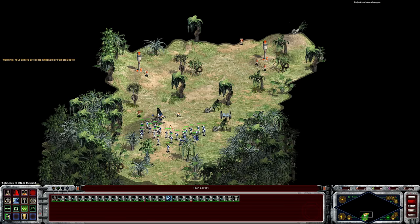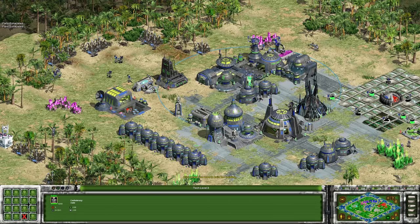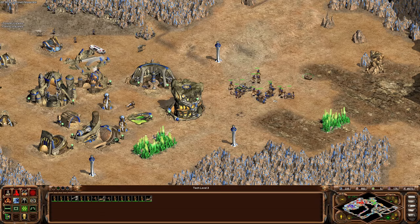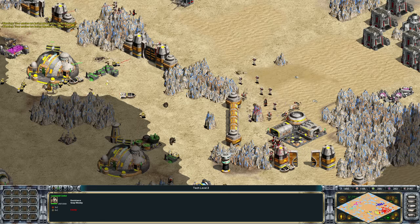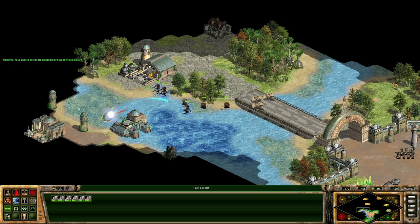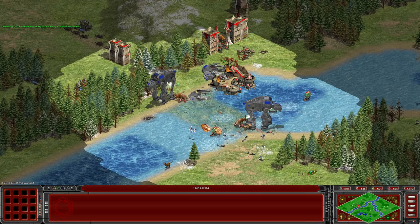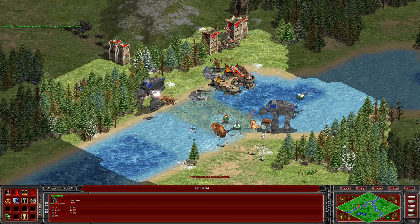In addition to the completely new factions, there's also been some work done to the existing ones — such as how the Confederacy has now been split to make the Geonosian faction their own thing, while fleshing out the base Confederacy faction to exist on their own. The variety across the whole package is huge. Even if you're a Galactic Battlegrounds veteran, there will be a ton of stuff for you to love here.